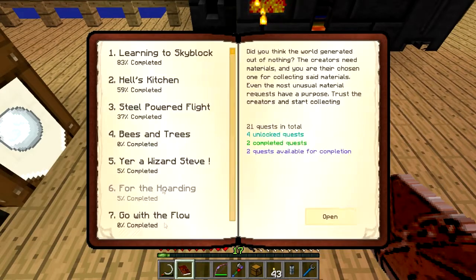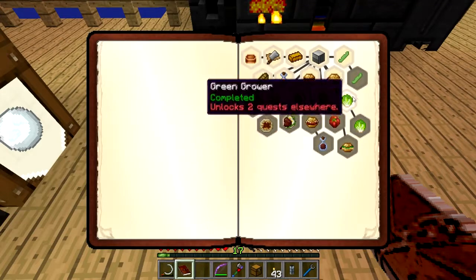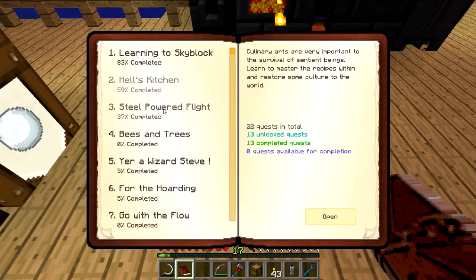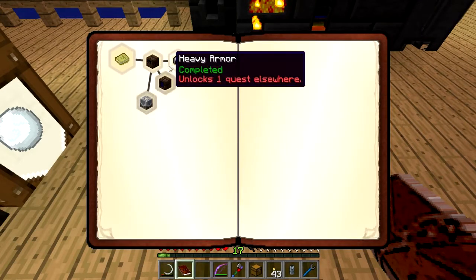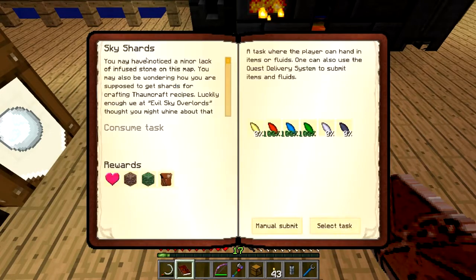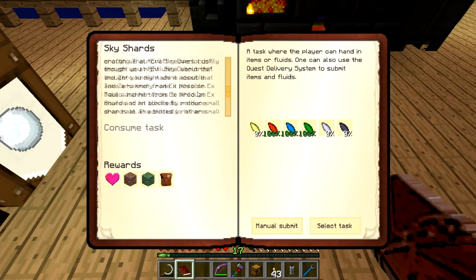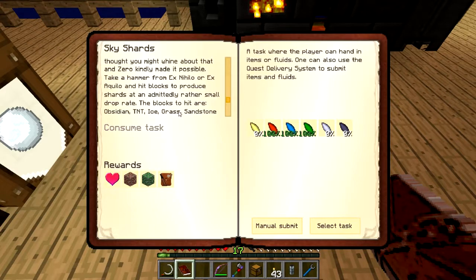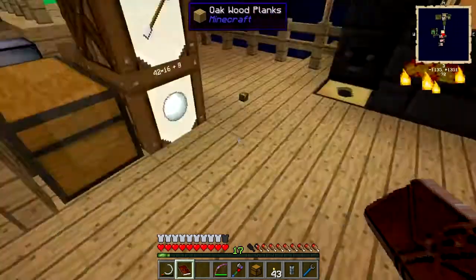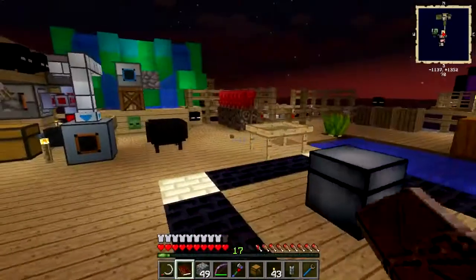Let's see - Hell's Kitchen. I'm kind of stuck on that right now because I've done everything I can do, but there need to be some quests done elsewhere. What can I do? Steel powered flight, deep tank in the steam room - don't feel like doing that. Bees and trees - don't feel like doing that. How about the wizard sky shards? I've got the water shard, I need to find an order shard and an air shard. I have a TNT I need to hit, I can do that.